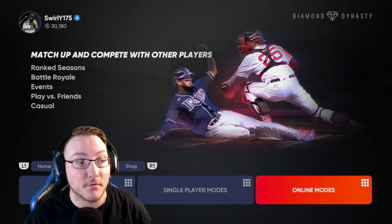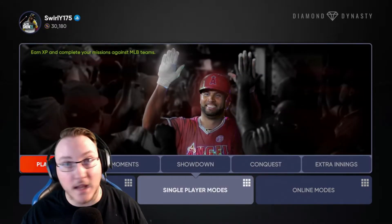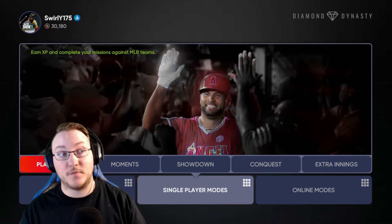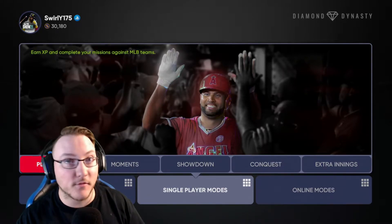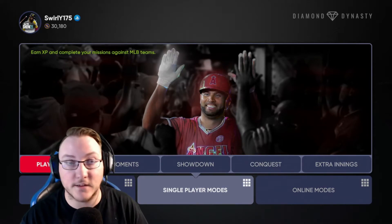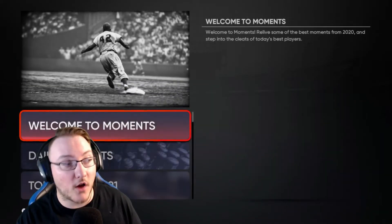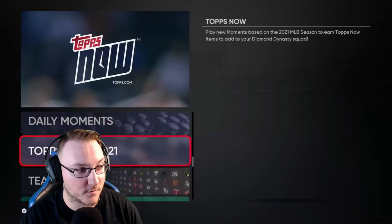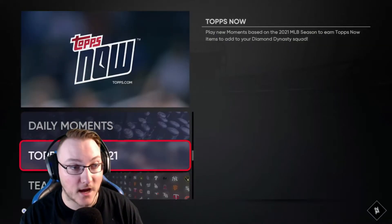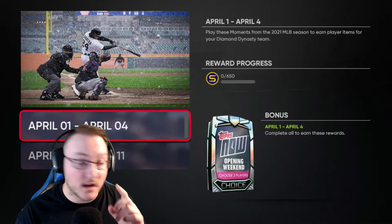Maybe you're thinking you need better cards before jumping into ranked — well there's tons of single-player stuff that rewards you cards. Play Versus CPU — you can play against any MLB team on any difficulty, get XP, all that good stuff. Moments were introduced a couple years ago and they give you plenty of cool rewards. There are Topps Now ones right off the bat — the welcome moments are quick and easy, giving you stubs and sometimes packs with cards from opening weekend. I highly recommend keeping up with moments.